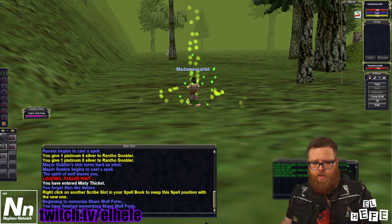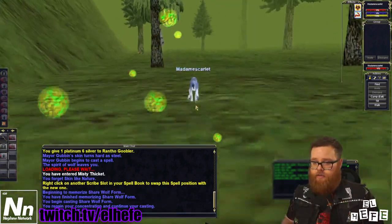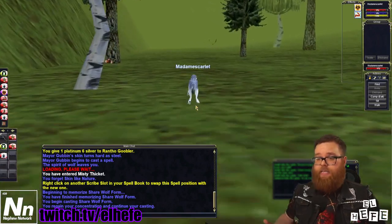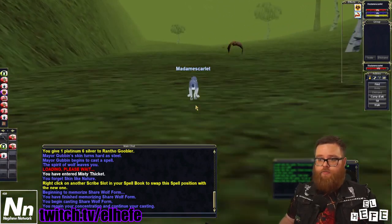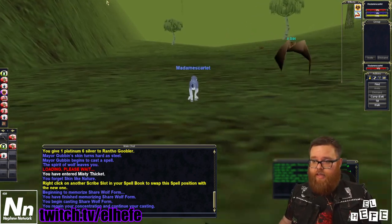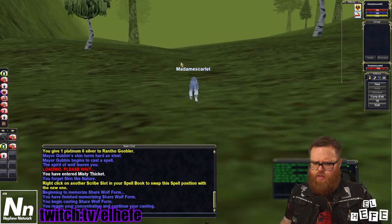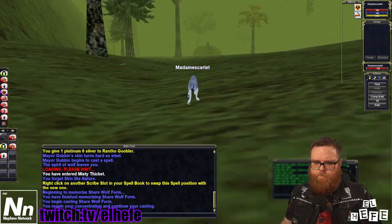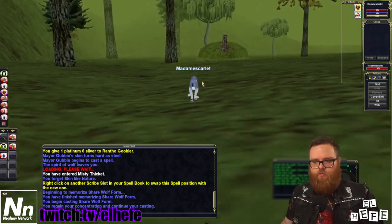They are going to cast Cher Wolf Form on you. What Cher Wolf Form will do is remove the negative Halfling Faction that you might get with being an Iksar, a Dark Elf, an Ogre, or something like that. That'll make you, in most cases, apprehensive. Sometimes it might be dubious and you might need to kill a few goblins.